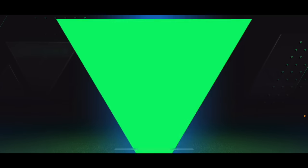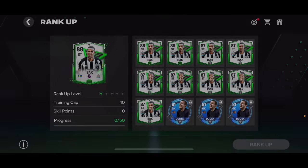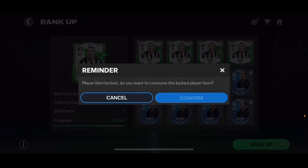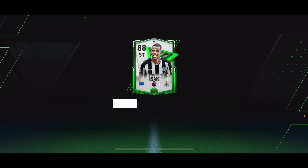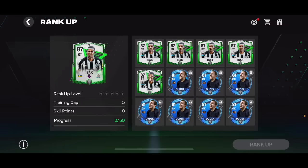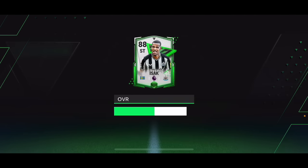We're going to rank up another 87 overall EZAC card. Remember, I spent 29 million coins buying these EZACs. You need to choose the right players for this strategy — not any player will sell ranked up. This EZAC card is a good one because it sells right now. Although when this video goes up, a lot of people might start buying EZACs too, so he might not sell as easily — but you can definitely find other cards that sell well.